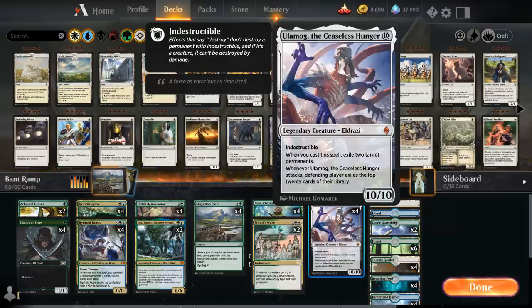We're not trying to cheat Ulamog into play with Lukka or by reanimating it — we're actually trying to hardcast the 10-mana Legendary Eldrazi. We get a 10/10 indestructible creature that when we cast it, even if it gets countered, we get to exile two target permanents including lands. And when Ulamog attacks, the defending player has to exile the top 20 cards of their library, so even with a Blot Box, Ulamog will probably finish them in two or three attacks.